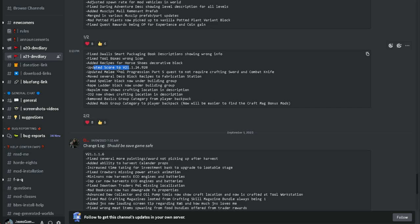Fixed toolboxes wrong icon. Added recipe for horseshoes decorative block. Updated score to version 1.1.2. Meta tool progression part 5 quest does not require crafting sword and combat knife — probably because that was unlocked too high or something. Moved several deco/decoration blocks and recipes to fabrication station. Food spoiler block now under building group. Rope ladder block now under building group. Napalm and Napalm CO2 now shows crafting location description. Removed basic group category from player backpack. Added mods group category to player backpack — now it will be easier to find the craft magazine bonus mods.